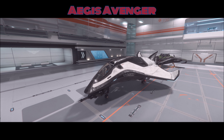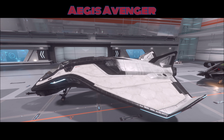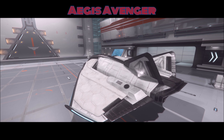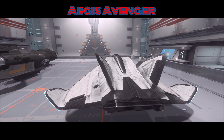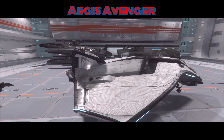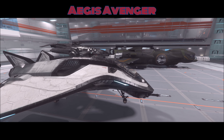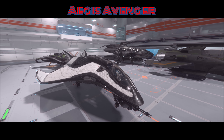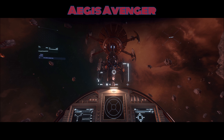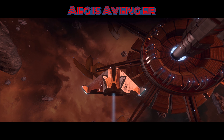Maybe they've been offloaded on the Advocacy, like this first ship: the Aegis Avenger. This ship is considered kind of a starter ship — more of a second tier or intermediate starter ship. The Aegis Avenger actually has three different variants: the Stalker, which has prison pods in the back; the Warlock, which has an EMP to shut down people's ships; and the Titan, which is the cargo-running version.